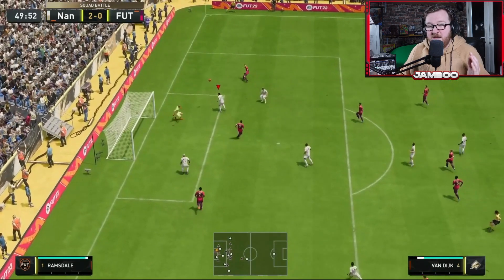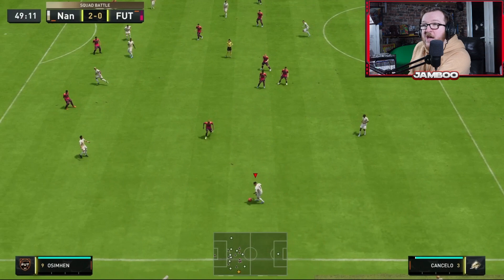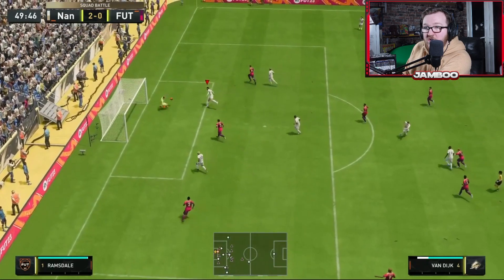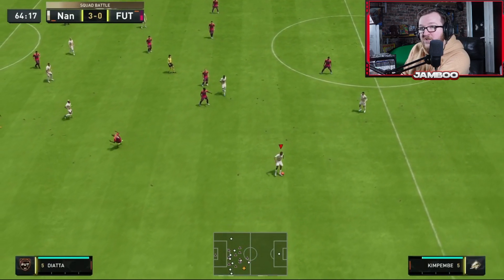As you can see, you can get yourself these guaranteed crosses every time. This is known in the pro scene as the German cross. As you can see at the top of your screen, we've got our center back making a run all the way from our half into the box, and you can just find this guy time and time again. I'm going to show you guys some different examples and then break down how we actually do it.